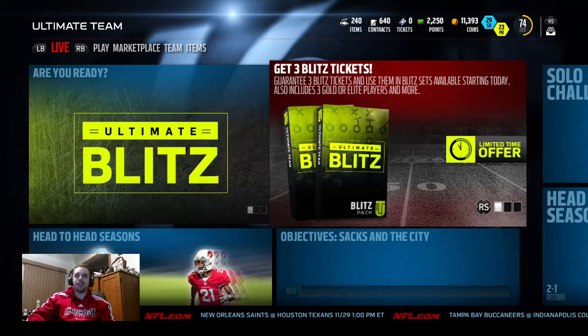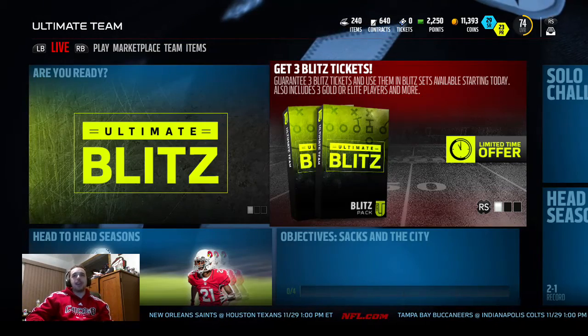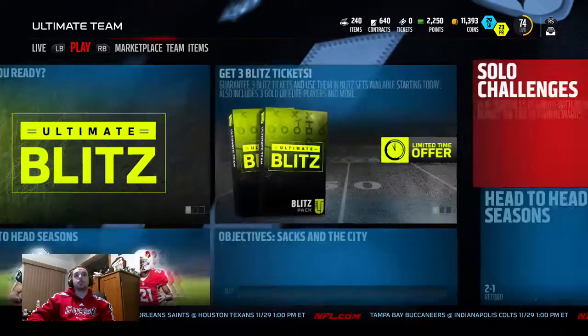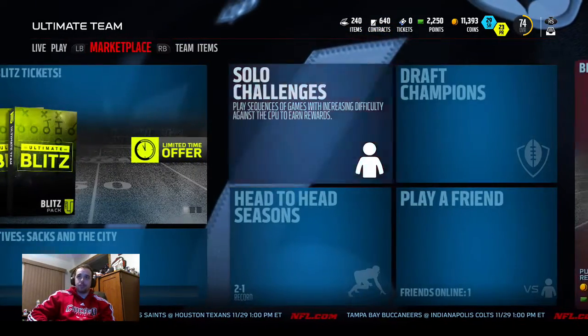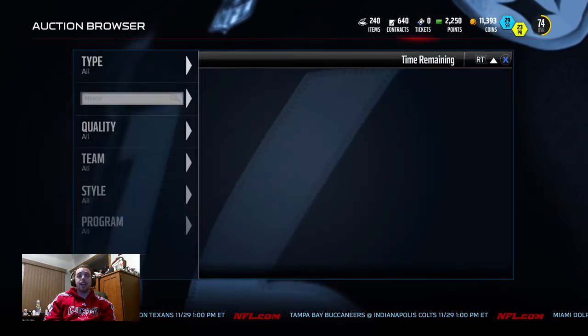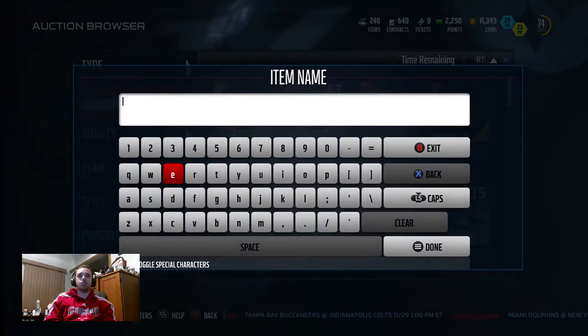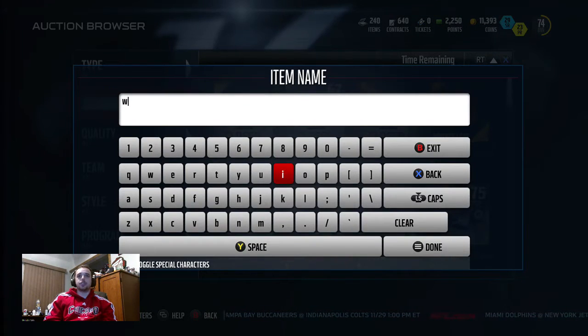YouTube, what's going on? Your boy Yellow Dot Alex here once again coming at you with a pack opening. They got these new blitz packs out right now, but before we do that I want to show you what I'm trying to pull. They got the new 24-hour football outsider hero card, which is a Jameis Winston. We're gonna go see if we could find him, if he's in packs, see if he's going for anything.